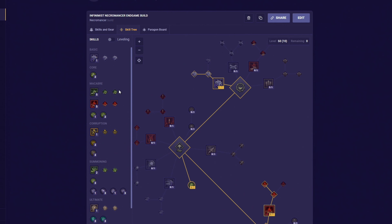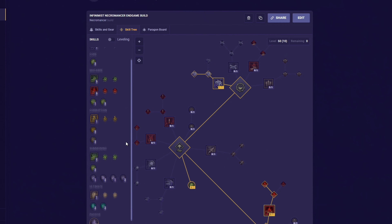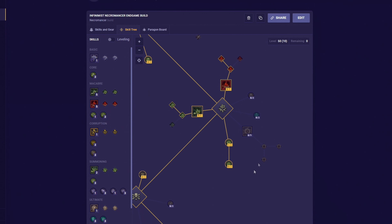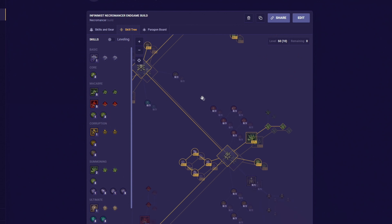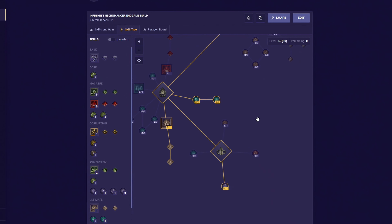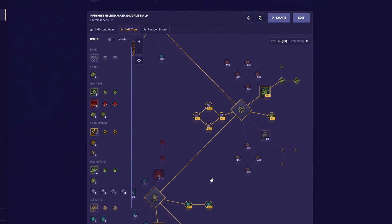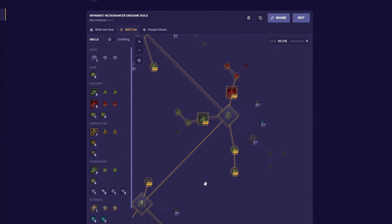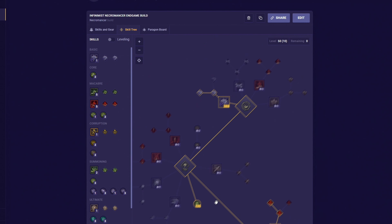This is how your endgame skill tree will look like. If you just came from the leveling build, this is a bit more different, but the core principles are still the same. Just copy these exact upgrades in no particular order. And don't forget to check this video's description to see this build on our website. Remember that by gathering all the renown in the game, you will get 10 extra skill points.